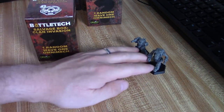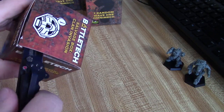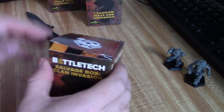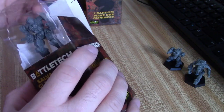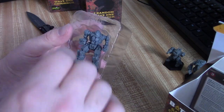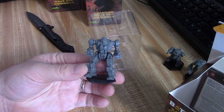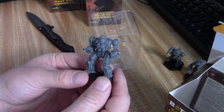All right, first unknown Clan Invasion Wave 1 Omni Mech — let's see what we've got. The first one is an Ice Ferret. I'm loving the way these miniatures look, really pulling everything from the latest release — same good quality plastic. Next one — I'm intentionally opening the boxes this way so I don't destroy them. What do we have here? This looks to be a Gargoyle, GRGL — Gargoyle. It's a big looking mech. Also known as a Man of War.